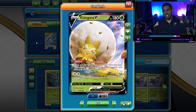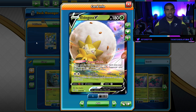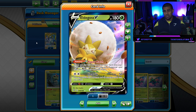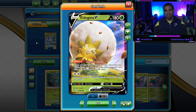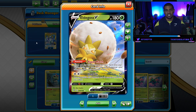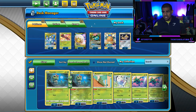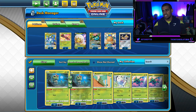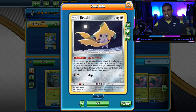Elder Grass V lets you have a VStar Power effect when you bench it, which is really strong. Float Up is also there. That being said, Elder Grass V doesn't let you see cards, so we still run one Dedenne for that, plus three Jirachi.